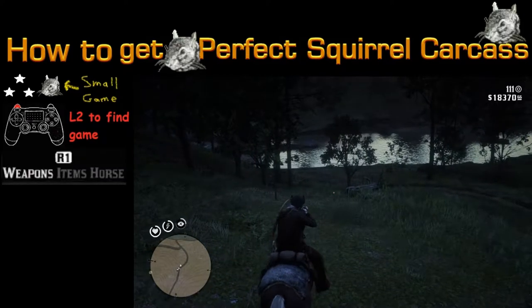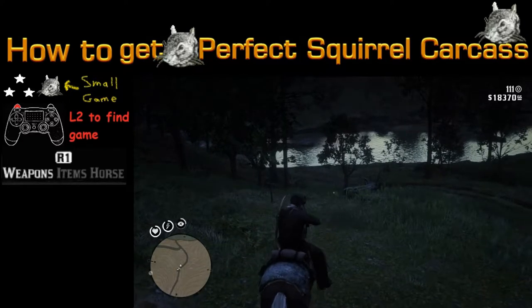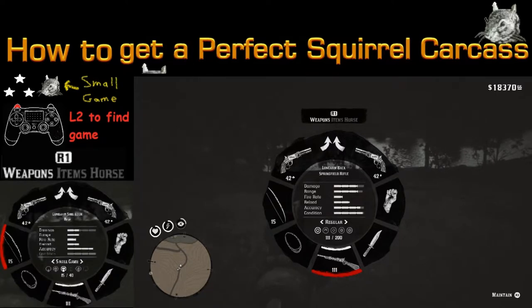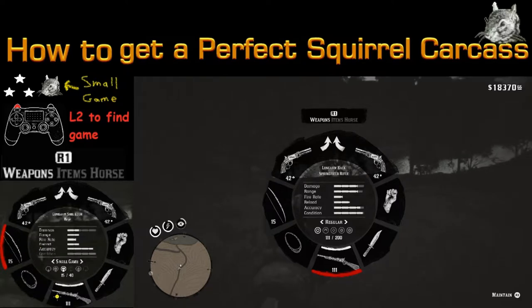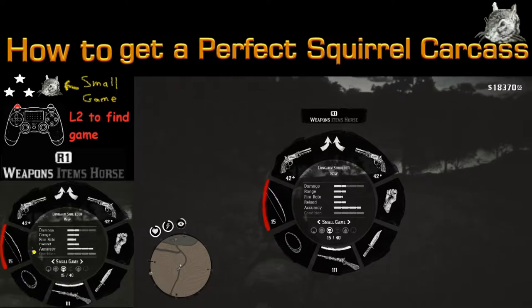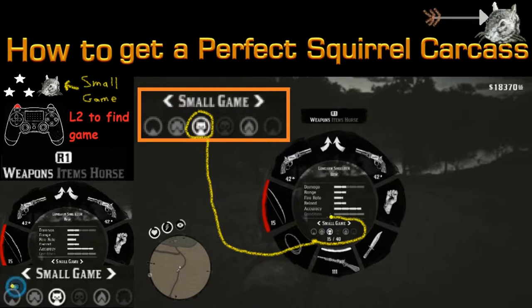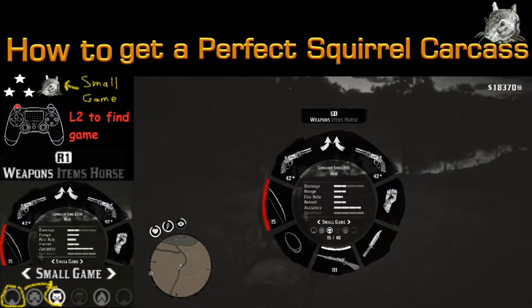To equip the small game arrow, hold down L1 to bring up your weapons wheel, then look for the bow. The bow can be in either of these slots, or hit R2 to find it. Once you have the bow selected, change it to where it says small game — the default for the bow is regular arrows, so make sure you switch it over to the small game arrow.